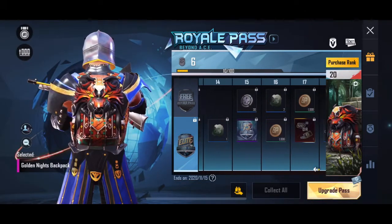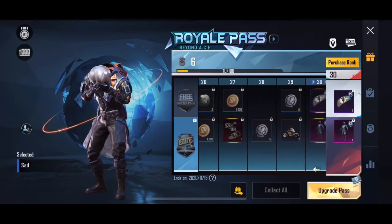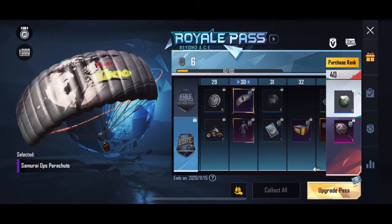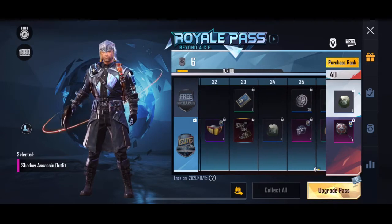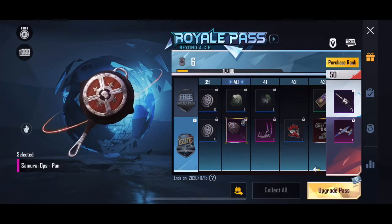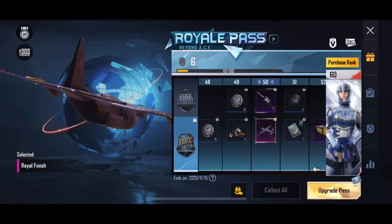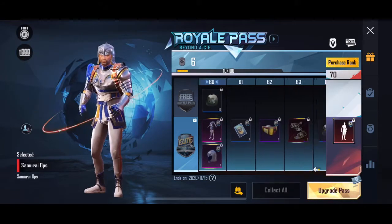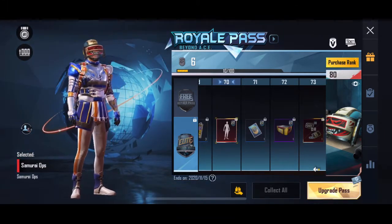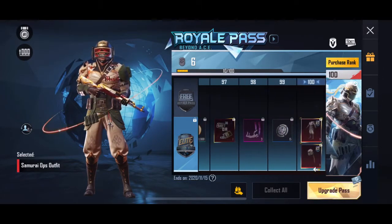If you go through the pass you get your normal stuff and a free item. There's an island dance, and you get a parachute for free — they actually let you have that. Here's the pan skin — pretty cool. There's a little three-helmet design in the middle. This is the plane skin, pretty dope. I actually got the dance here — samurai ops dance, mythic. And then there's an avatar thing.